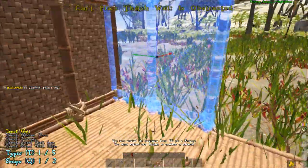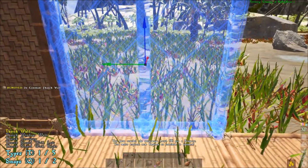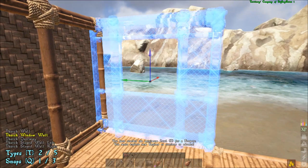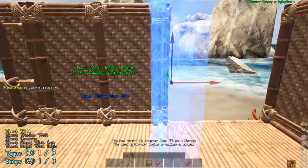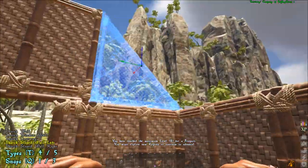In order to change the model of a piece, you're going to select it on your hotbar so that you see the blue model of it in front of you, and then hit the T hotkey. This will cycle through the models. Also, just like in Ark, you can use the E hotkey to flip which side is the front and back. The outside of walls is usually stronger than the inside of walls, so you want to make sure you place them correctly.